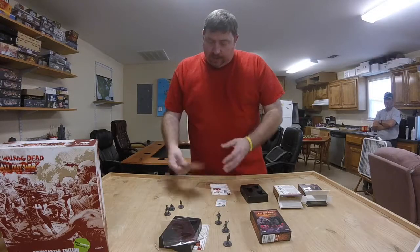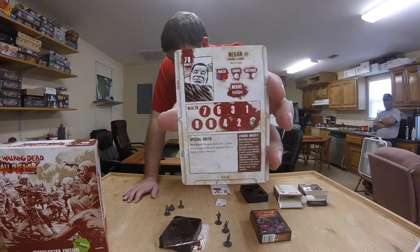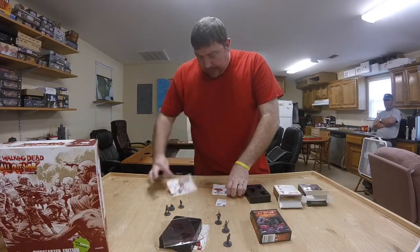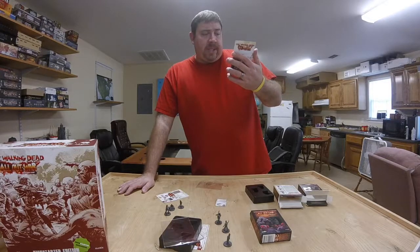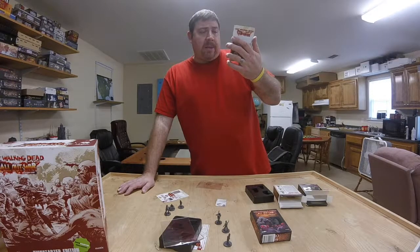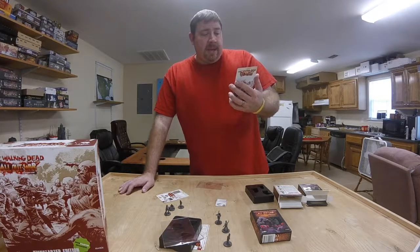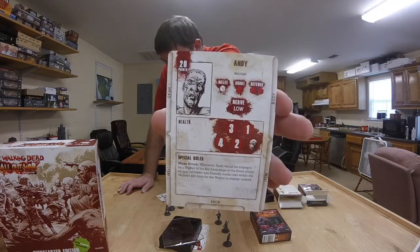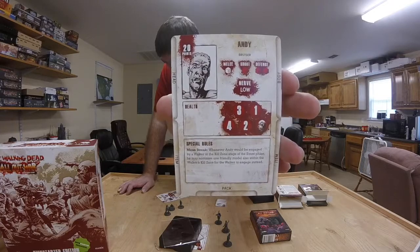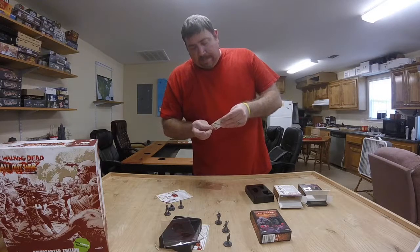Andy has Mean Streak: whenever Andy would be engaged by a Walker in the kill zone stage of the event phase, he may nominate one friendly model also within the Walker's kill zone for the Walker to engage instead. Not bad. He's a bruiser — two red defense, one red shoot, one white melee, 20 points and four health. Nice to get him another mantic point.